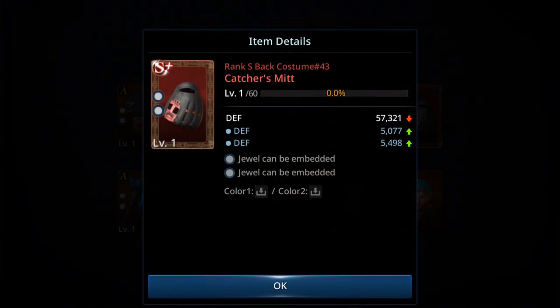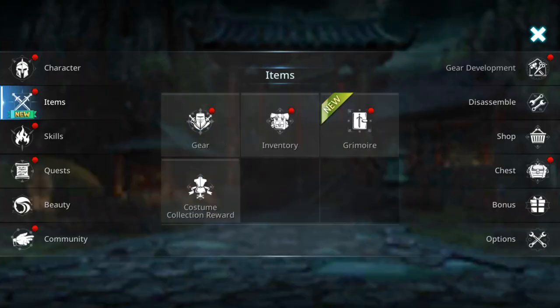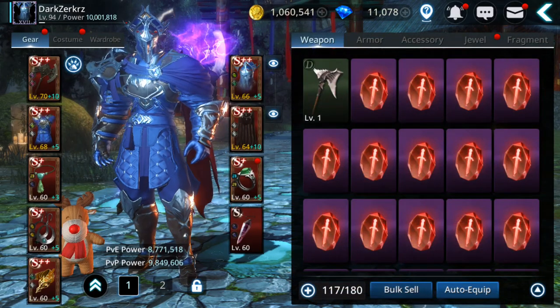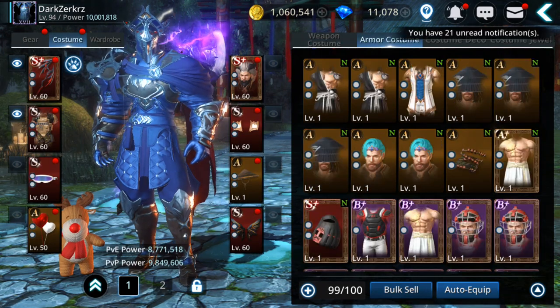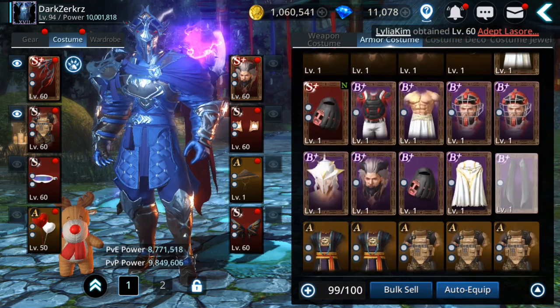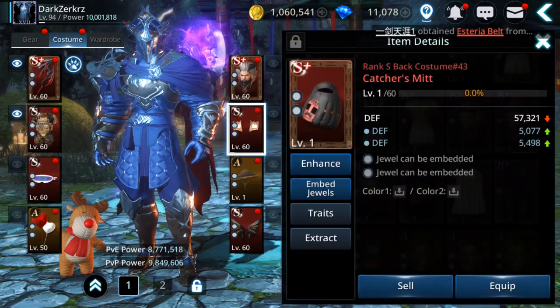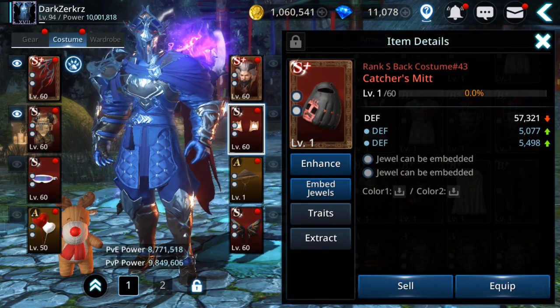I needed this — I had a rank A, and this I can enhance. Let's go enhance this one. I had the S already on this one, I thought it was the hat. Let me bring this one up — I'll use the doubles for sure.